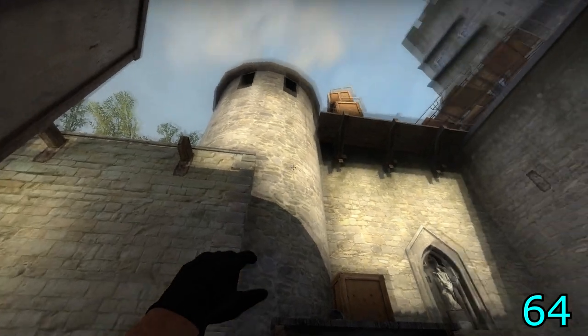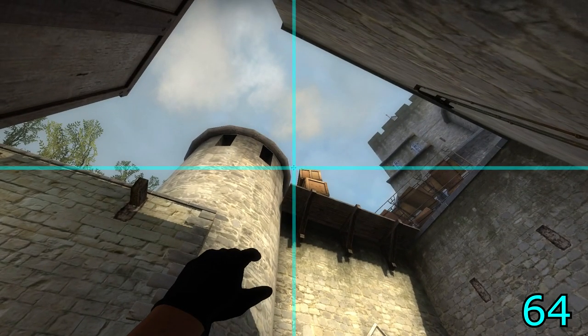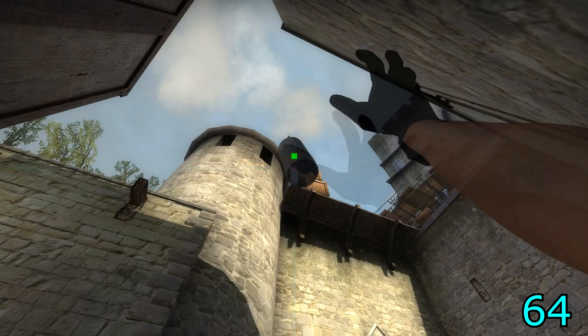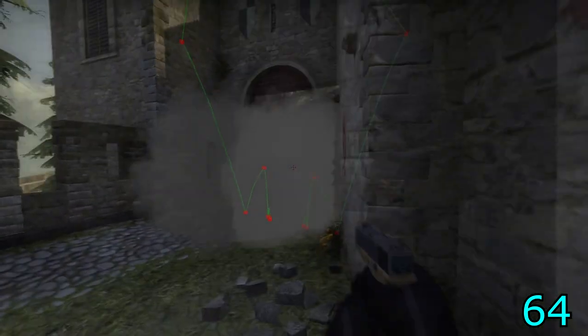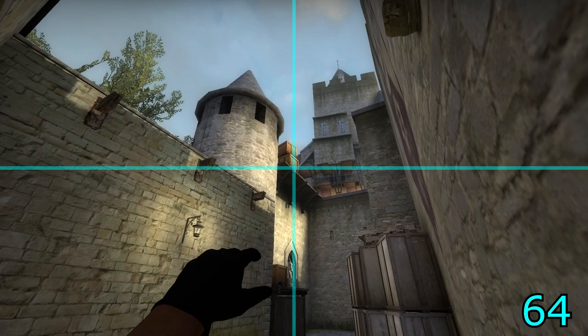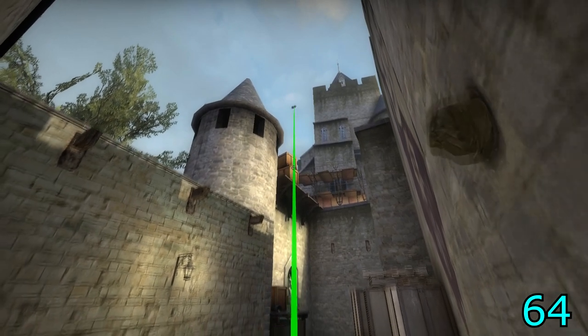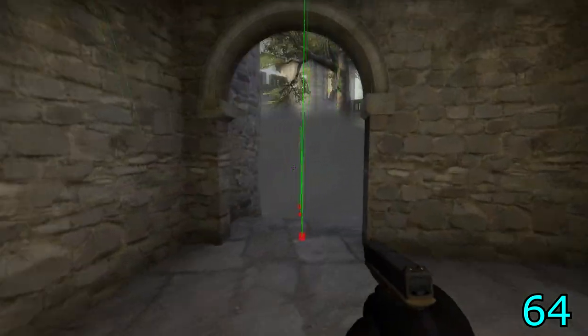For the B smokes, align at the corner of the wall in the first crate, aim at the top of the crates between the crates and the tower roof, and throw. This will smoke off the B doors, blocking off B site to the outside connector. For the second B smoke, align in the garden, aim at the bottom middle of the bottom crate, jump and throw. This will smoke off the drop zone to B platform.